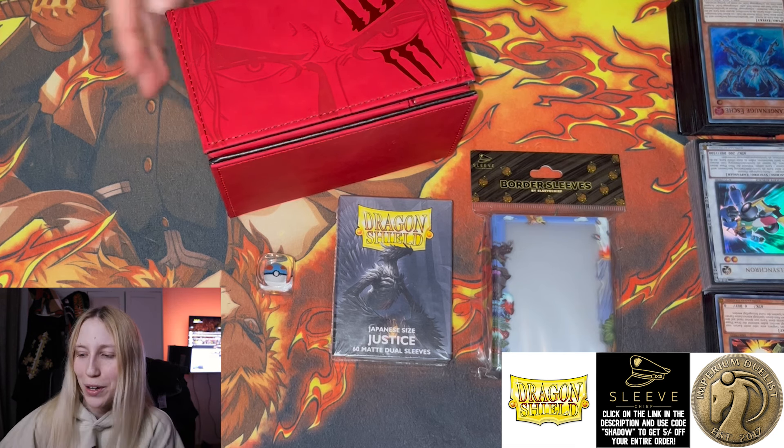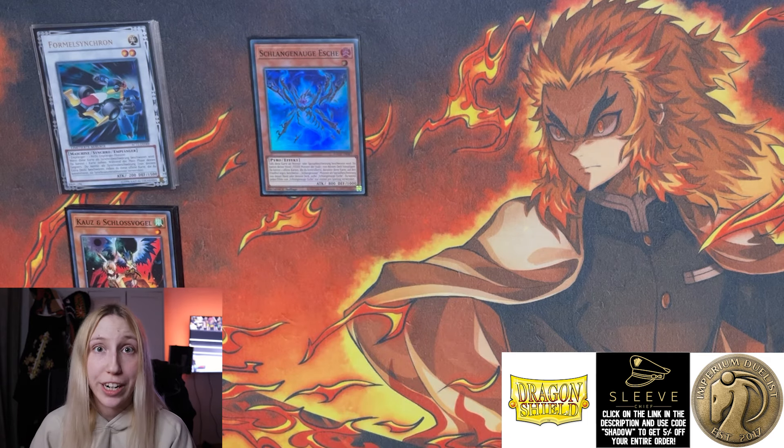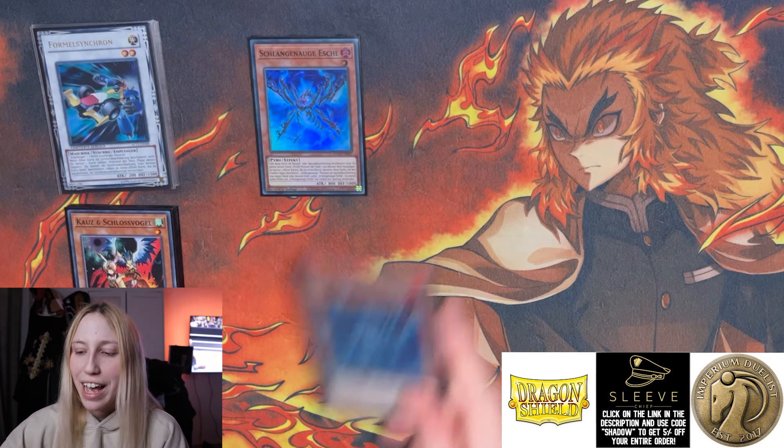For today I decided to give away some items from my sponsors. I'll be giving away this beautiful deck box from Sleeve Chief as well as the sleeves, some Dragon Shield sleeves, and this amazing Pokemon Ball Imperium Duelist dice. All you have to do to enter is like, sub, and comment something on this video. Sleeve Chief also has their drop today — beautiful playmats and Secret Rare Sleeves. Use code Shadow for 5% off.